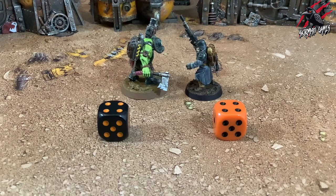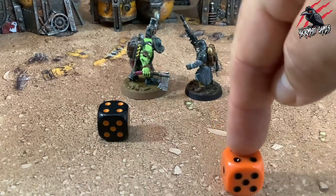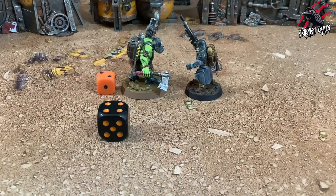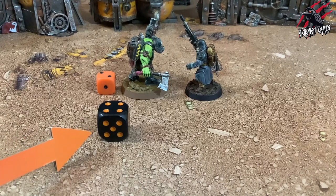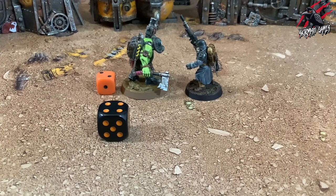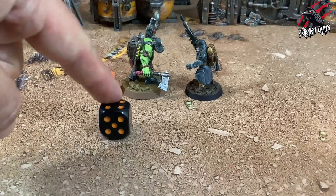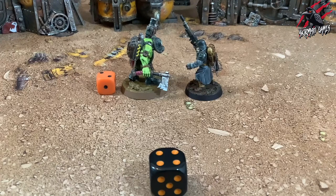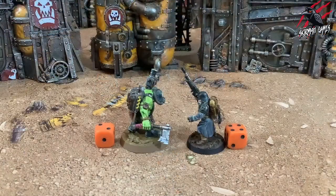The defender then resolves a successful hit, selecting their attack dice result of 4 and choosing to strike. As the retained attack dice is a normal hit, they inflict normal damage on the commando. The attacker's remaining attack dice is now a result of 4, and the defender has no remaining attack dice. Finally, the attacker resolves their remaining attack dice result of 4 and chooses to strike, inflicting normal damage on the veteran guardsman. Both players now have no remaining attack dice — the veteran guardsman has lost a total of 4 wounds and the commando has lost a total of 2 wounds.